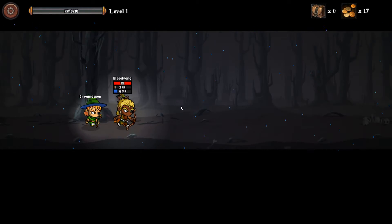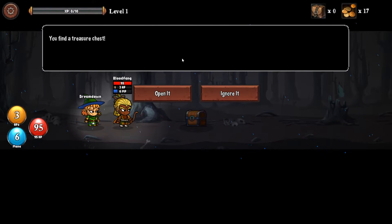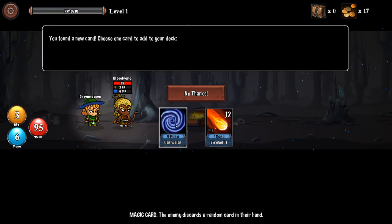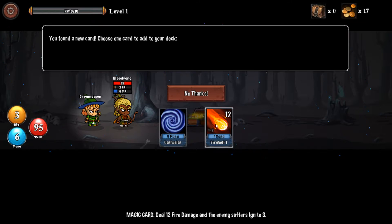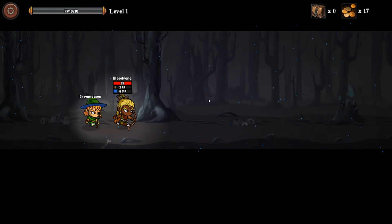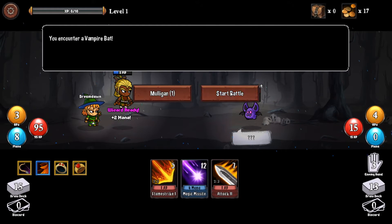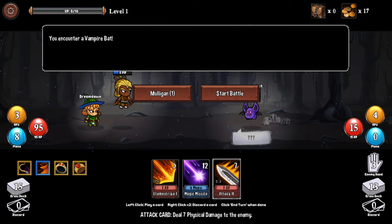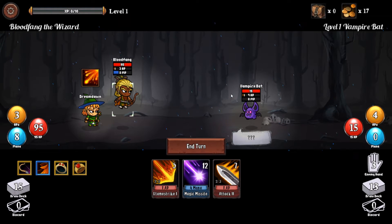Let's go for treasure right away. Another location gives us treasure — we have two cards to choose from. Let's go with Firebolt — it deals a pretty good amount of damage. Now let's fight. We have a starting hand and we can change it once, but let's go with this one.